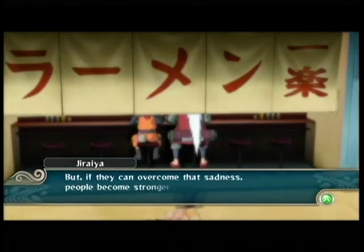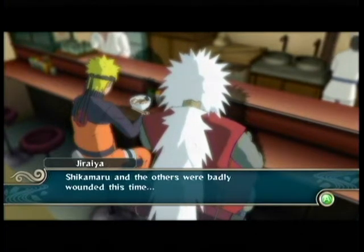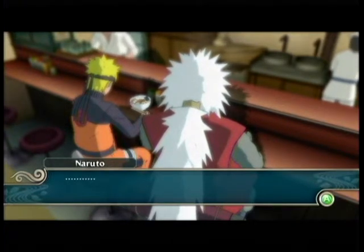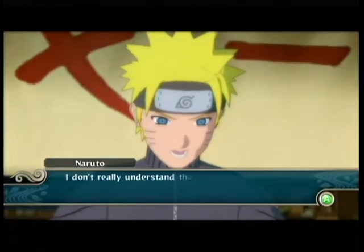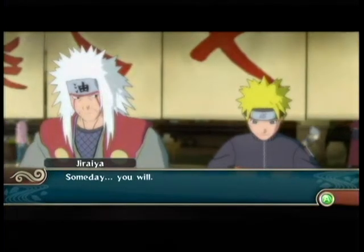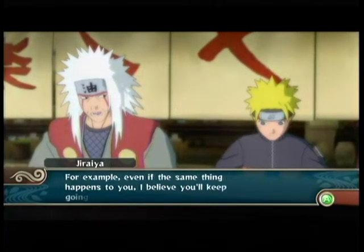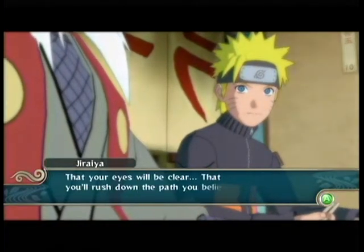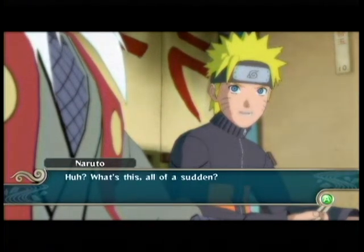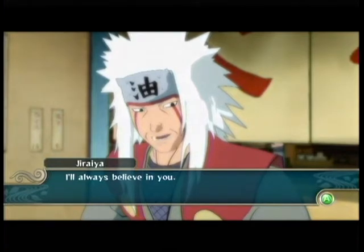You can read the text to follow the specific words the characters are using to interact with one another. Naruto is eating ramen — I think ramen is the specific name of the food he's eating — with Jiraiya right now. In the anime he enjoys eating ramen, so this is similar to the anime. Jiraiya has given Naruto inspiration to continue his dream and his missions, basically saying that he believes in Naruto.